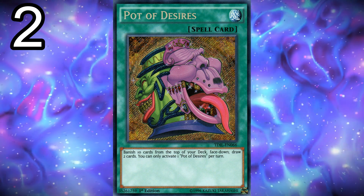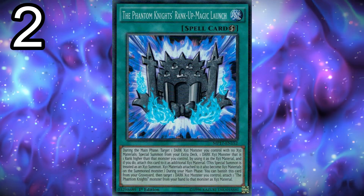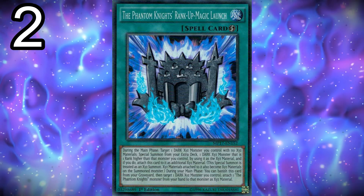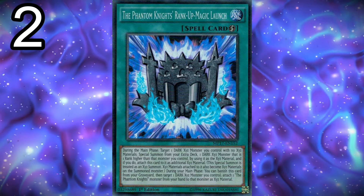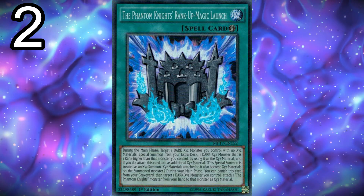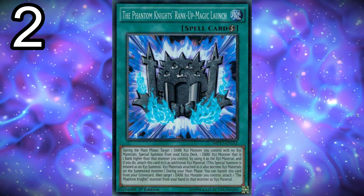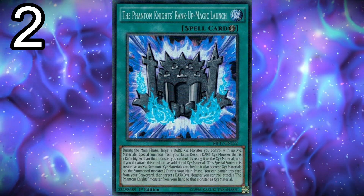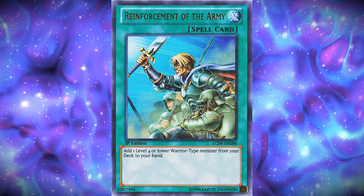Next, two copies of Rank-Up Magic Phantom Knights Launch. If you want to play three, fair enough — it does lead to inconsistency at three, but it ensures both copies don't get banished by Desires. I keep it at two. The Rank-Up Magic card is really good — it lets you summon Dark Requiem, and has a graveyard effect where if you banish it from the graveyard you can attach a Phantom Knights monster to your Dark Requiem as material, which is good because Requiem's negate effect requires Dark Rebellion as material.